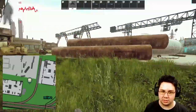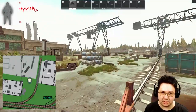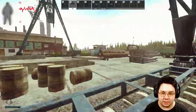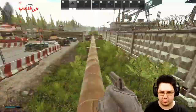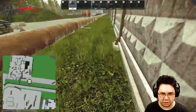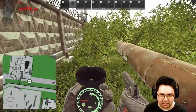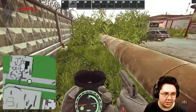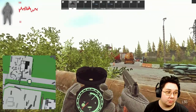For the next stash we're actually going to head towards New Gas Station. For this cache it's right up here — New Gas there, cache here — pretty easy to find, just right along the pipe.